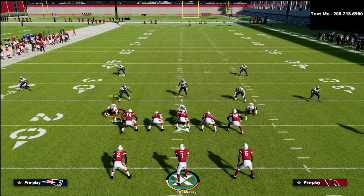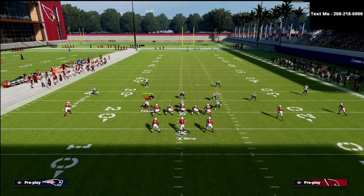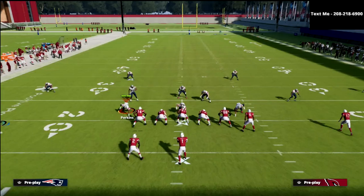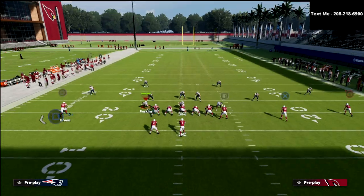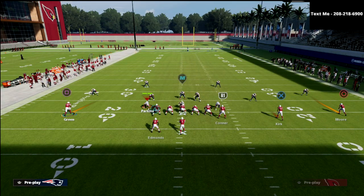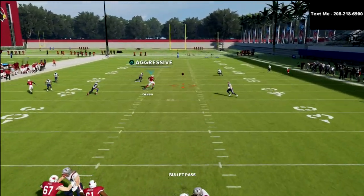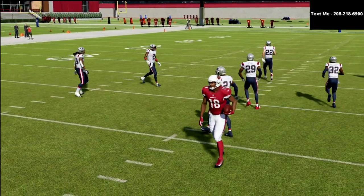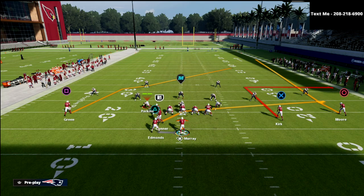If we take a look at this gun two-back, I want to show you some different motions. The first motion would be to motion James Conner out. If you look at this, that would basically be Y-trips — gun Y-trips, if you will. And then I could run trips concepts like this. This is a trips concept, a flood concept with a backside post, and it's a good play — a money play. We could end the video right there. Great concept.